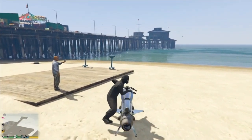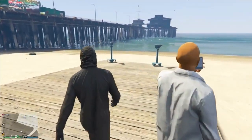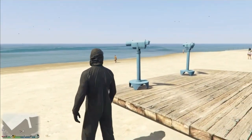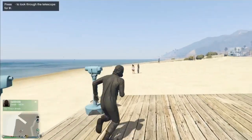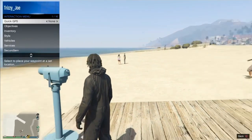Now that you guys have arrived at the location at the beach, head to the telescopes. Once you've arrived at the telescopes, you want to run across the telescopes while spamming the right d-pad. As you can see, the mask will disappear off your outfit.